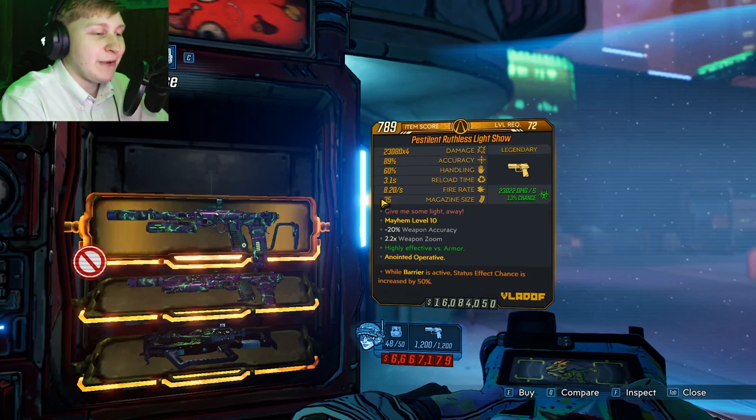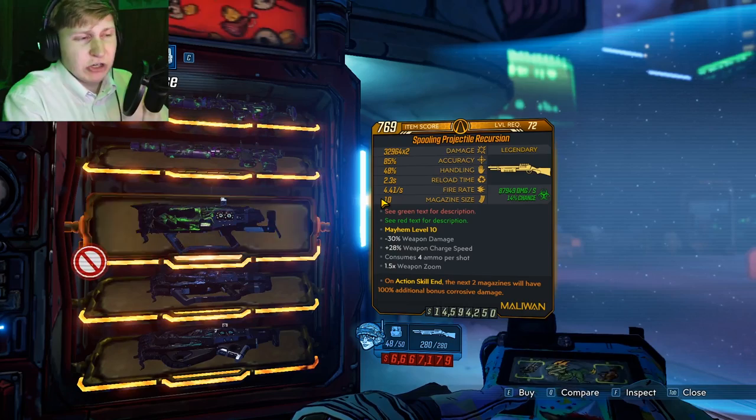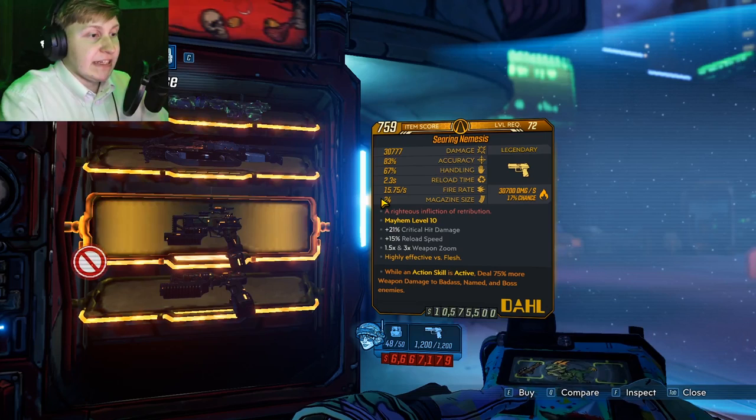The items inside the machine are going to be the Light Show, which is a phenomenal pistol — one of my favorite pistols to use on Moze. It's a great pistol you can use on any character. It's very ammo efficient and deals tons of damage. And then we have the Recursion, which used to be a lot better in the earlier meta when the game first came out, but it's still a fun gun to play around with, especially for mobbing.